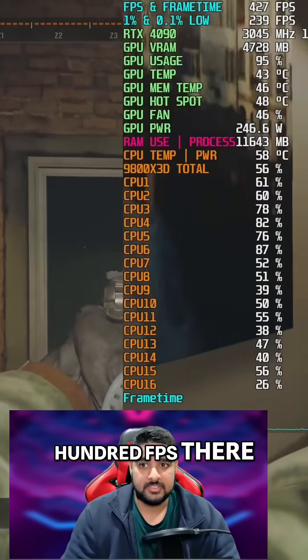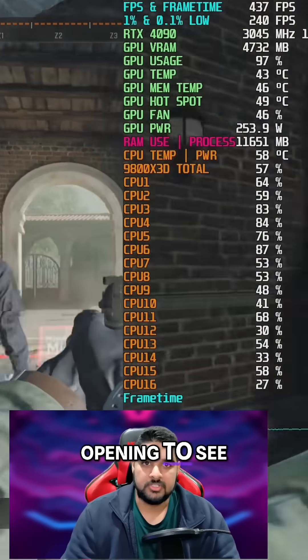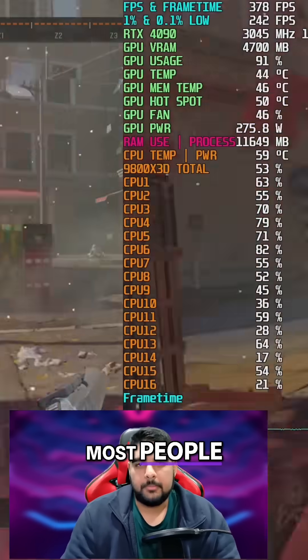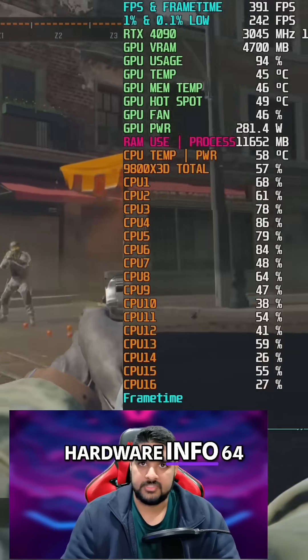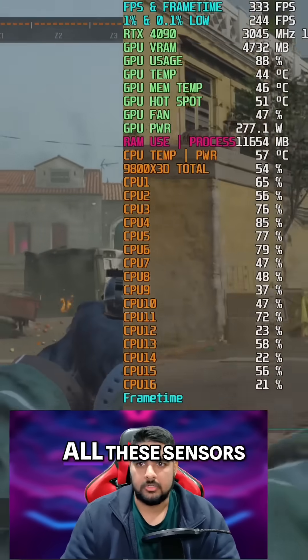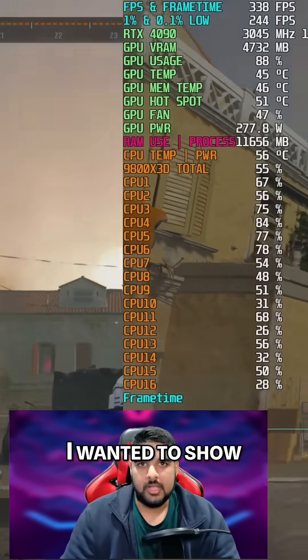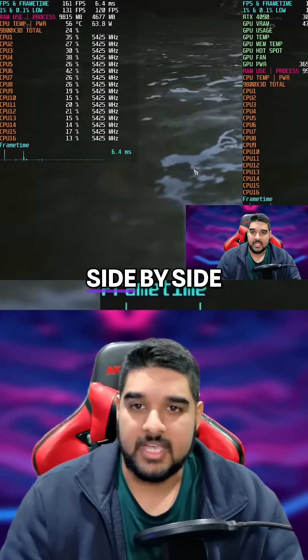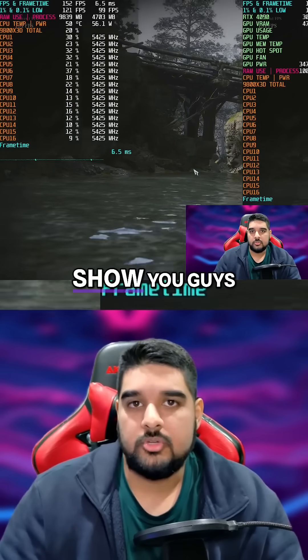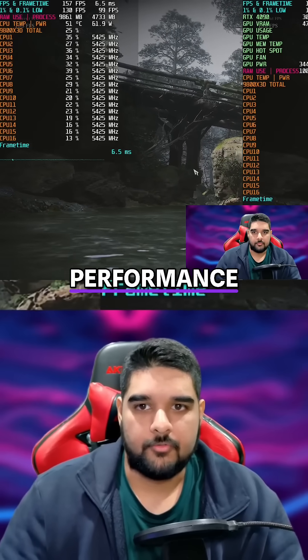We've lost like 100 FPS there, which is quite eye-opening to see. That is a huge performance difference. To be fair, most people probably aren't running HWInfo64 or MSI Afterburner in the background monitoring all these sensors. But for my channel, I wanted to show you guys this live side-by-side footage, which will be helpful, and I also want to be able to show you guys the best possible performance.